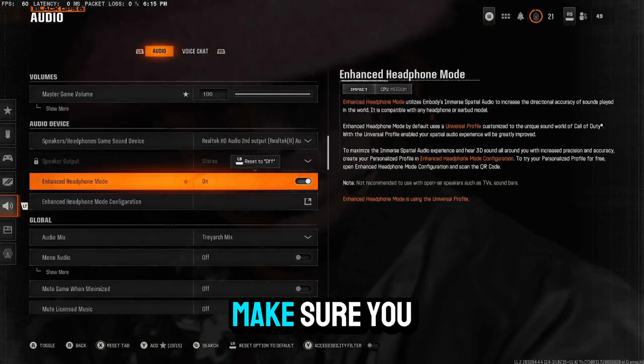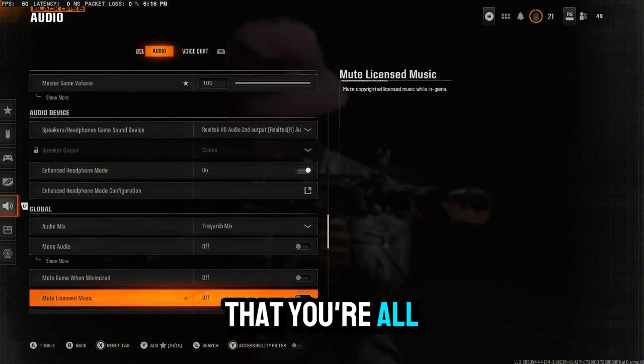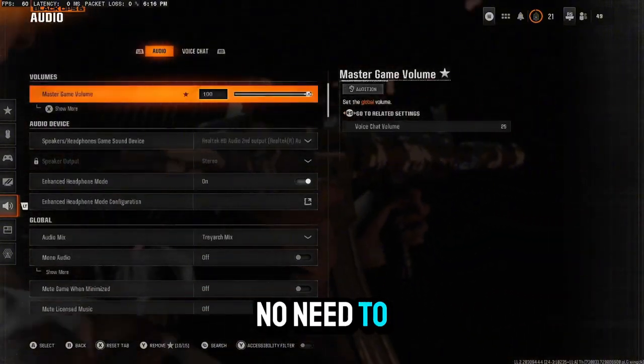After that, make sure you have the track mix on because that's what really amplifies the enhanced headphone mode. After that you're all good to go — audio is pretty self-explanatory, no need to change any of that.